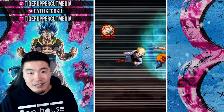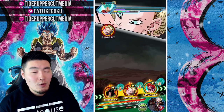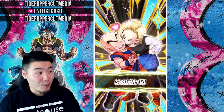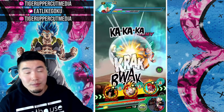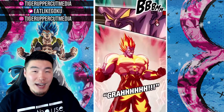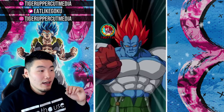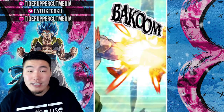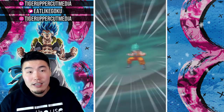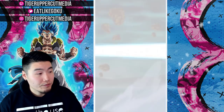Build up some more damage reduction before you allow him to take attacks. Because I tried it yesterday with him fully Extreme Z Awakened, and even with the 40% damage reduction he was still taking about 30,000 to 40,000 damage for normals. He does need some built-up damage reduction first. But after he's fully built up at 70% damage reduction, he will be taking double digits for normal attacks on Extreme Super Battle Road, which is super clutch. And he's going to be doing a lot of damage too.